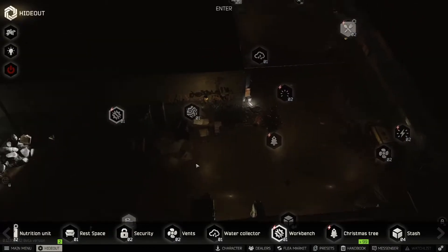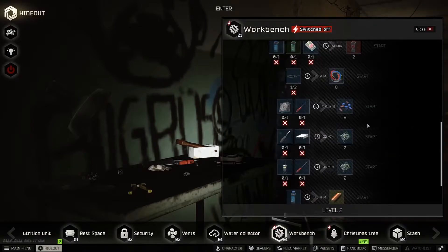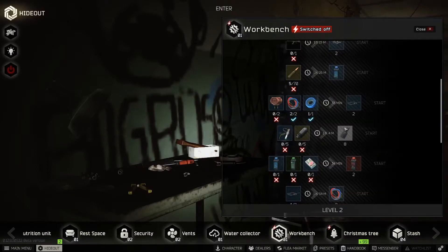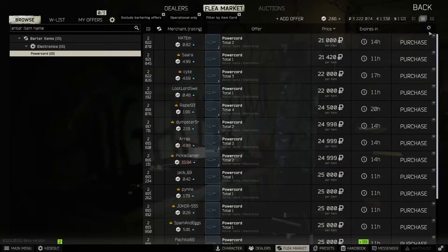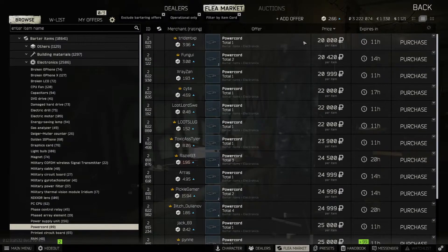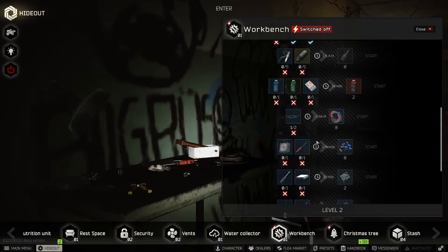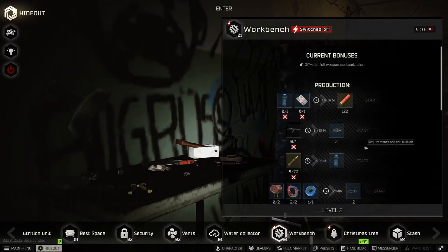Let's jump in and look at our Workbench Level 1. This is a good one — there are a few crafts you can make at Level 1 that actually make very good profit per hour and per craft. Starting off, one of the main ones costs two power cords to make eight wires. Around 20k is usually what you can get these for, so ingredients cost around 40k. The wires are selling for over 10k each, so we're looking at around 30-35k profit per craft.